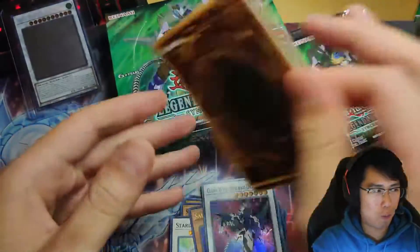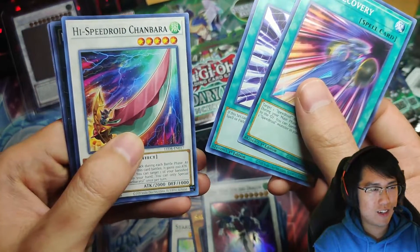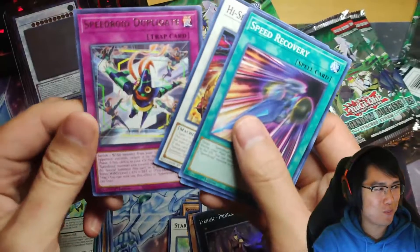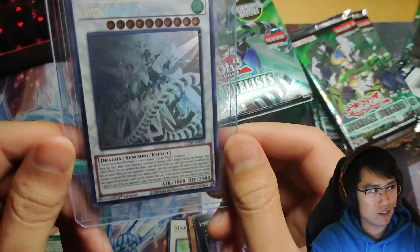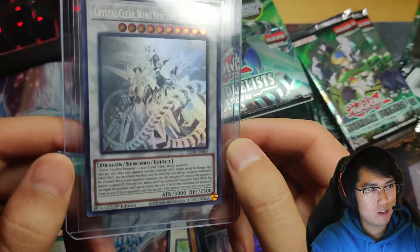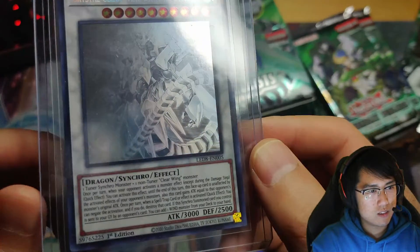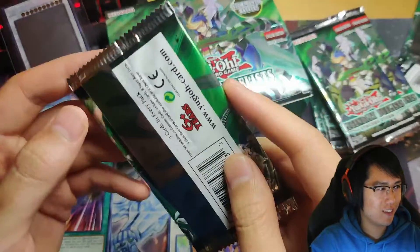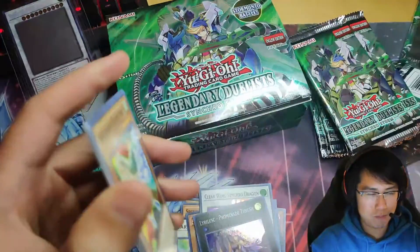Yeah I know I already ripped the whole box. Speed Recovery, High Speed Roid Chanbara, Lyrilusc Promenade Thrush. Here we go — this is a ghost rare! This is from this set but it's not from this box — this was pulled by Derp yesterday. This is the chase card of the set, the rarest card. They call it a ghost — yeah, it's fancy.